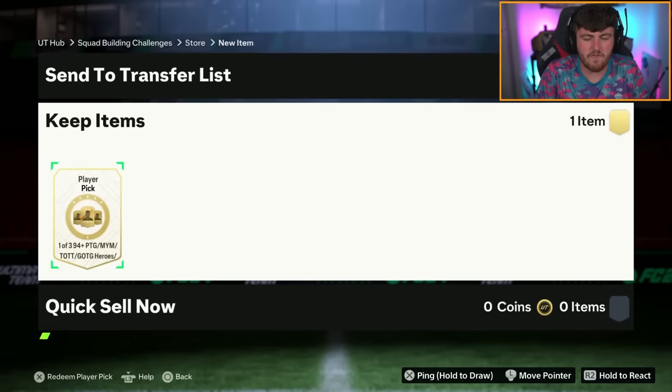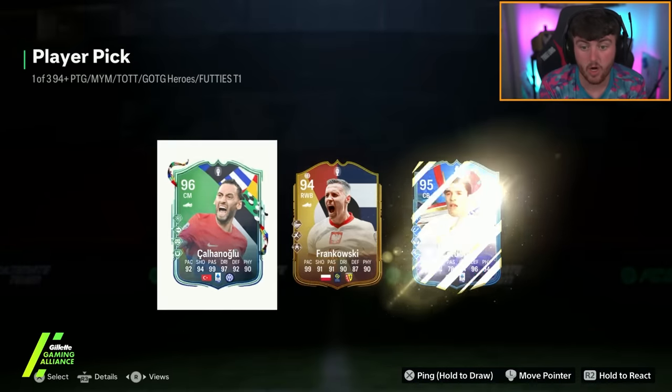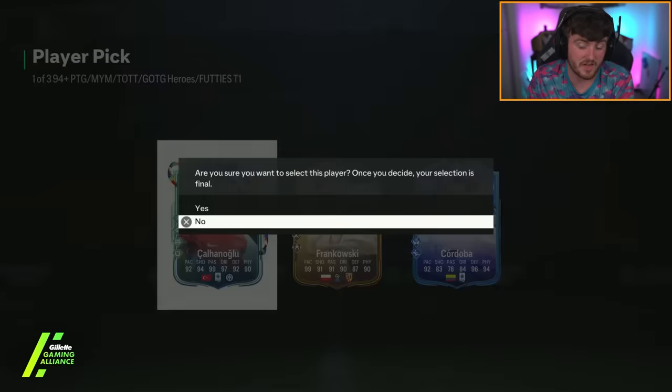We have got John's player pick next. Can we continue the luck? Back-to-back Cal Honoglu — it's Cordova in there as well. Cal Honoglu is like really good — that's what my chat is telling me after packing him in that first player pick. That card does look really good, I can't even lie. That card looks very, very good, to be fair.